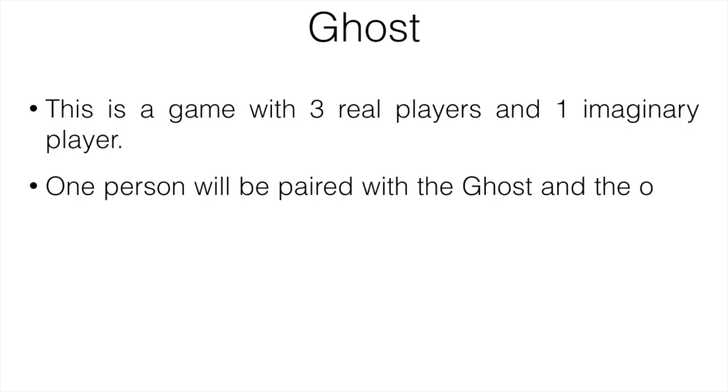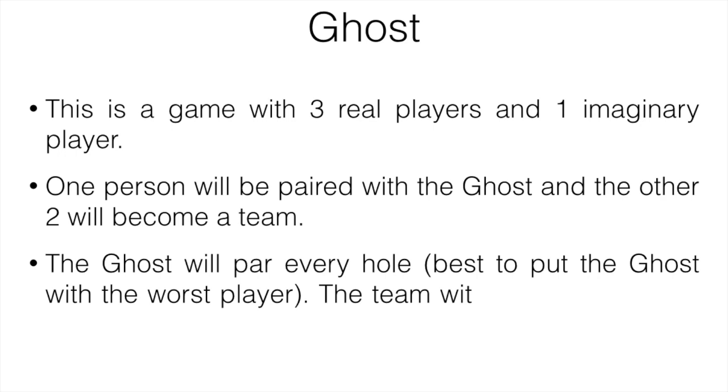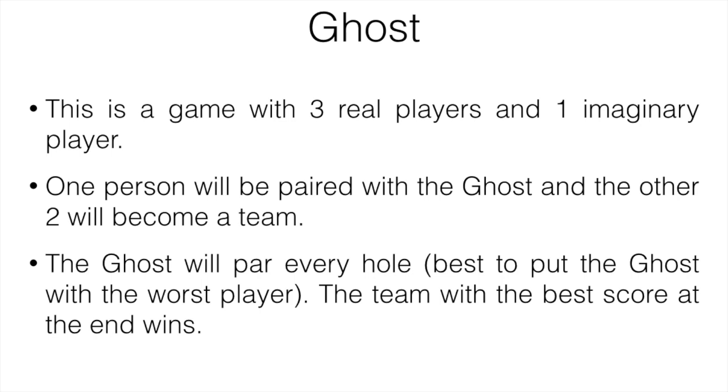Next is Ghost, a game with three real players and one imaginary player. One person is paired with the Ghost, and the other two form a team. The Ghost pars every hole, so it's best to pair the Ghost with the worst player in the group. The team with the best score at the end wins. I just learned about this one not too long ago — played it, and it actually is quite fun.